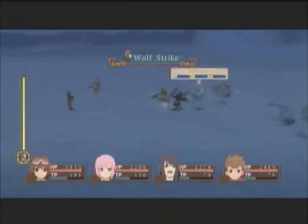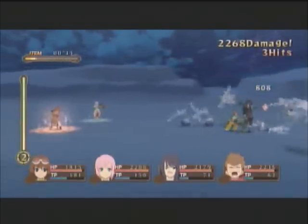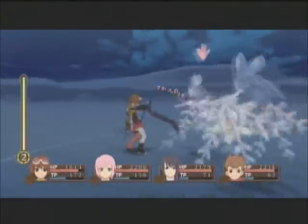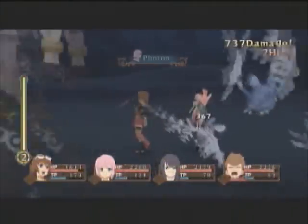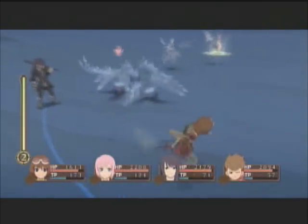Ice bat — we haven't seen this guy yet. Ice bats are weak against fire. We'll be seeing other ice bats later in the game, but that's way, way later. I think they might be a different version, but I'm not entirely sure. Oh crap — come on, get away from me. Why are three monsters following me? Can you get away from me, please?